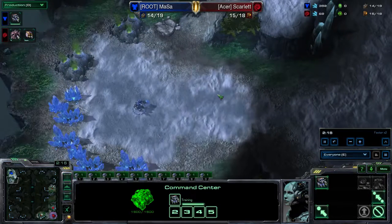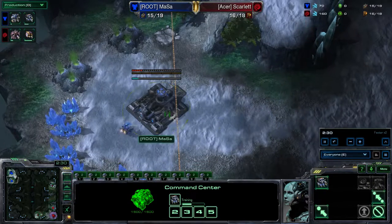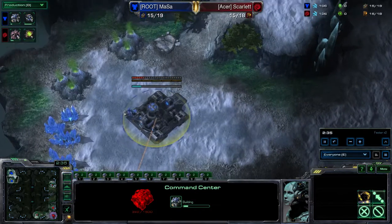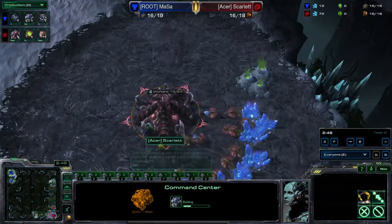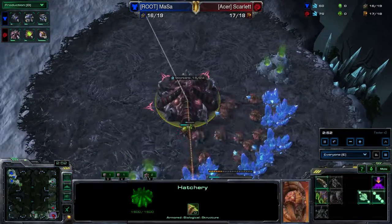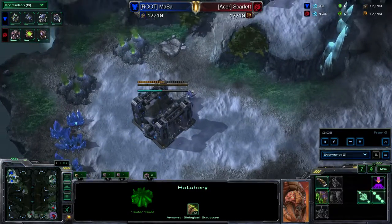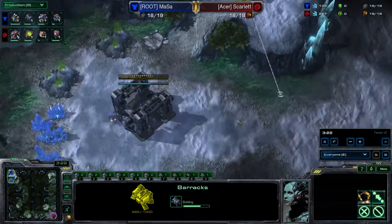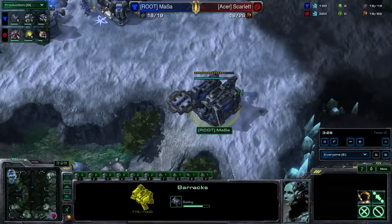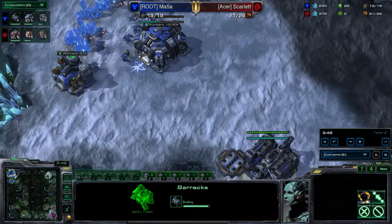In this case, Masa is going to opt for Command Center first. I'm just going to comment on this briefly because it's not that important to the game. Command Center first - he's doing that because this is a four-player map, and it's unlikely your opponent's going to open up with pool first or something like that, which is what you need to be concerned about.